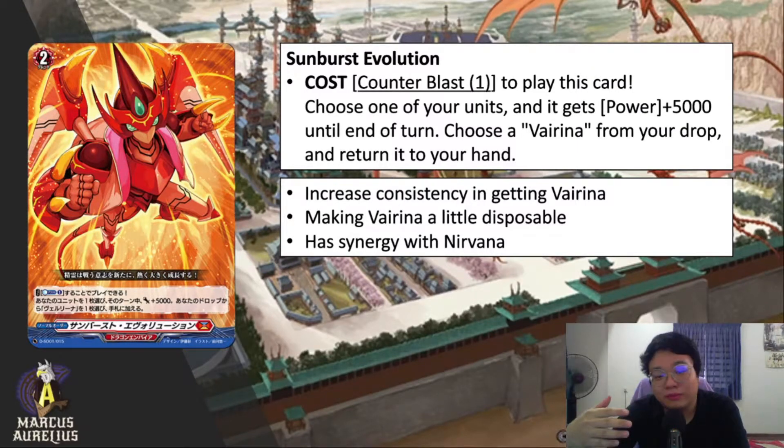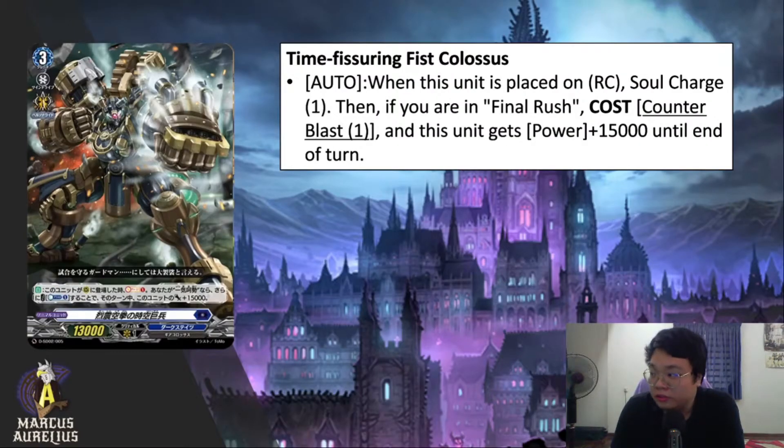This makes Virena a little disposable — you can actually use Virena to guard and then get it back using this card. It's a cost-efficient trade using that 5K shield to survive your opponent's turn and fetching it back. This card also has unique synergy with Nirvana: you can guard with Trick Star, Trick Star goes to the drop zone, and with Nirvana's skill you can discard Virena to call back Trick Star, then use this card to get Virena back. Overall a really good order card.